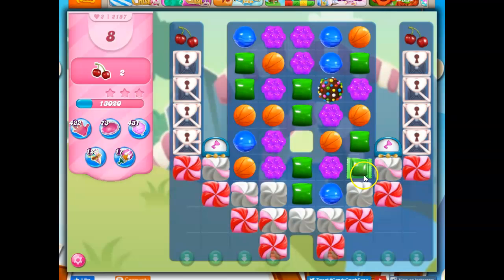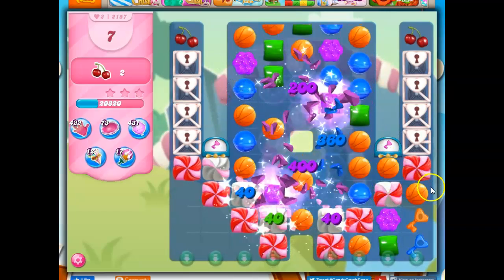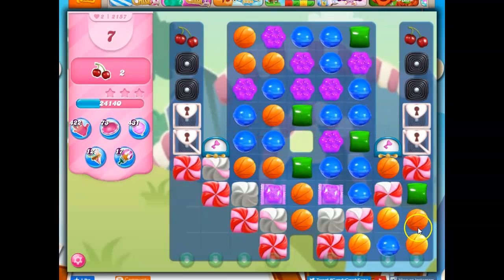I could take out the green here — this would blow up and remove this completely and bring a key down. Or I could try to hold on to it. The problem with holding on to it is it might set off in a way that I don't particularly care for, and I only have eight moves. So let's use this and hope that we get more specials because of it. We actually collected two keys because of that.